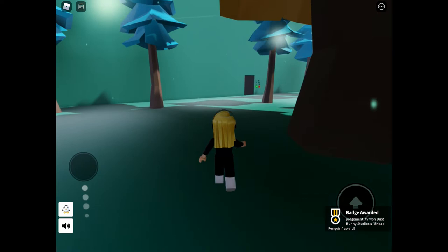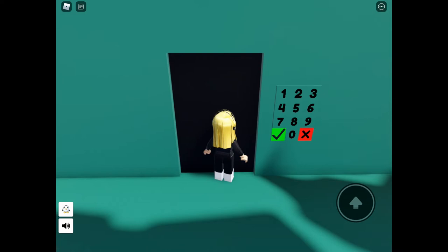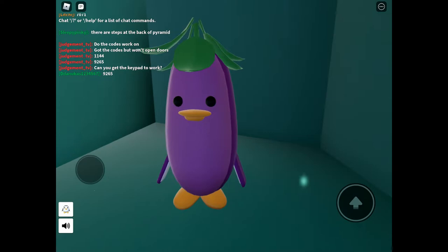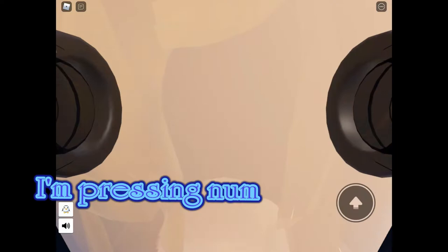So we've got the first of our keypads. The code for this door is 9265 — the one that we saw in the cave. The keypads are really pants in this game; they don't light up so you can see exactly which buttons you've been pressing, and they were really glitchy for me. Keep trying at it and eventually the door will disappear.